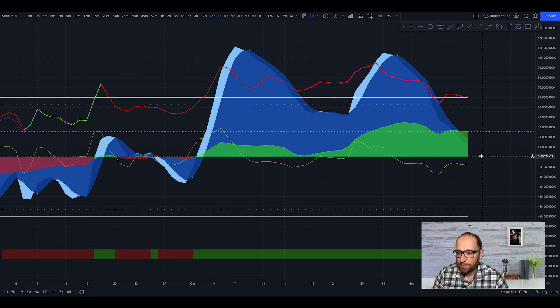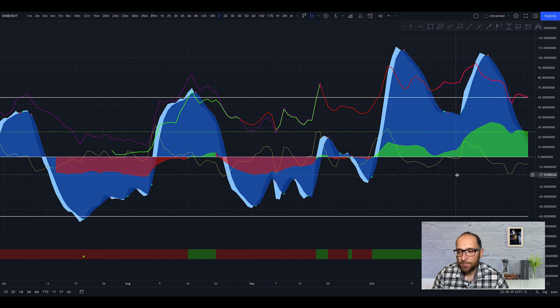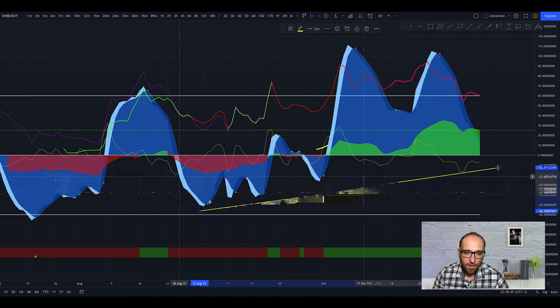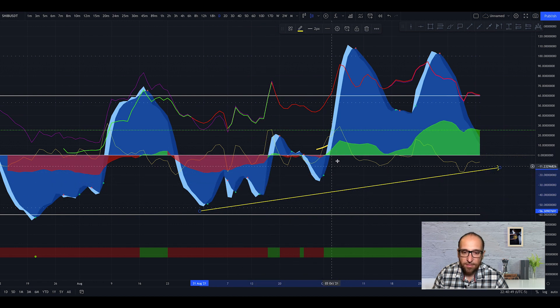If the wave goes sideways and starts going up, we may get the green dot at the zero line and see a beautiful uptrend. Looking at the waves, each one is getting smaller — minus 20, minus 38, minus 49 — every time going up. I expect to see a recovery pattern for Shiba Inu.